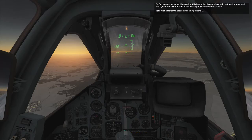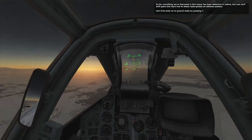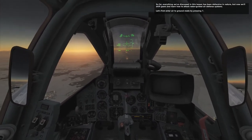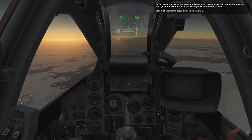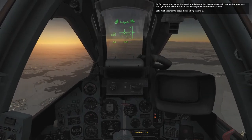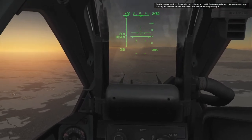So far, everything we've discussed in this lesson has been defensive in nature. But now we'll shift gears and learn how to attack radar-guided air defense systems. Let's first enter air-to-ground mode by pressing 7. On the center station of your aircraft is hung an L081 Phantasmagoria pod that can detect and classify air defense radars. Go ahead and activate it by pressing I.